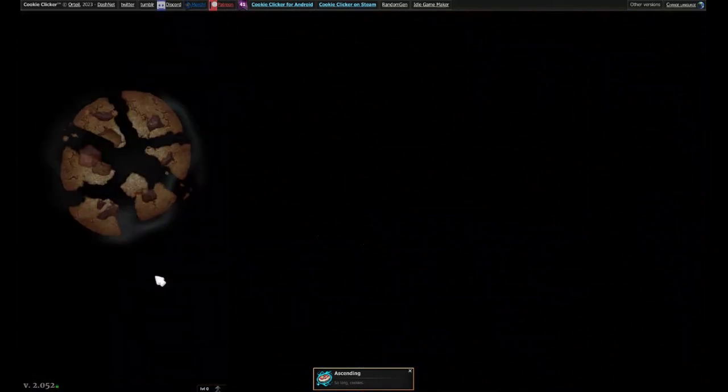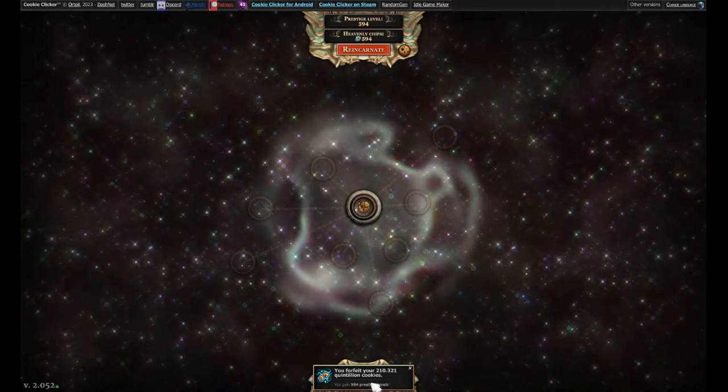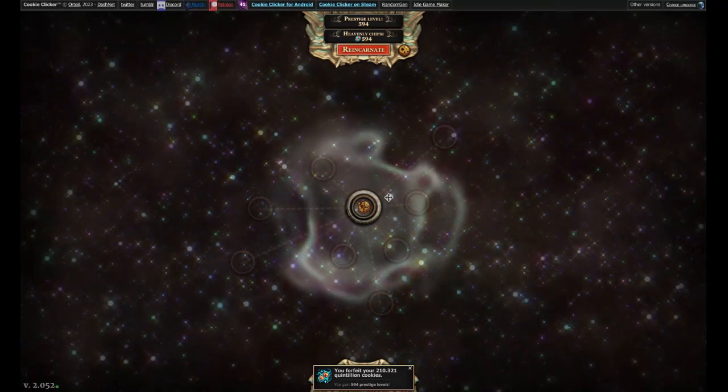There we go — there goes my cookie, it just exploded. It says: ascended. It says I forfeit my 210 quintillion cookies, and I got 594 prestige levels. Let's see what this does.